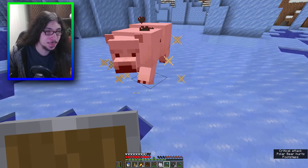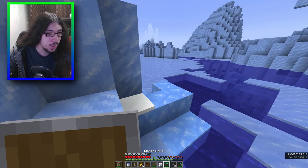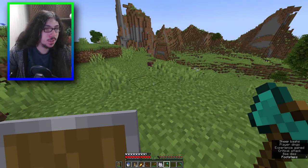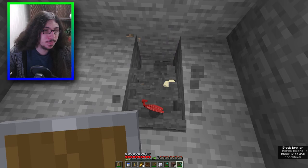It's just the nether vine thing. A polar bear - what do you drop? Wouldn't it be funny if polar bears drop something super OP? Blue ice - that's new - gives me nothing. I can kill a bunny. I could be a real good person and kill some bees - they dropped the ancient debris! Beehives dropped nothing.